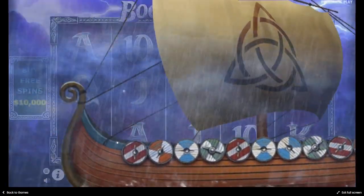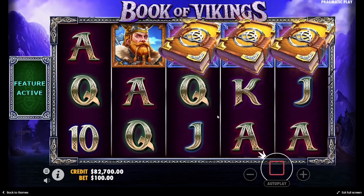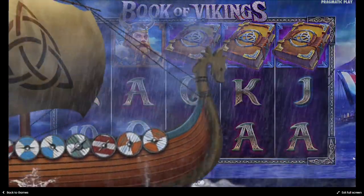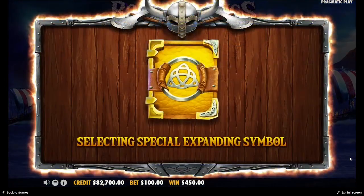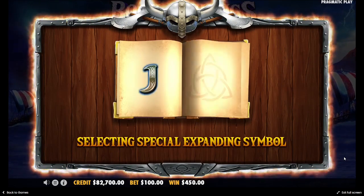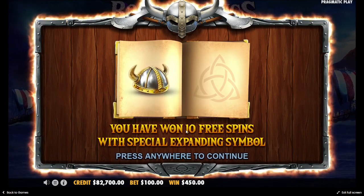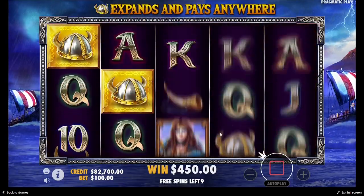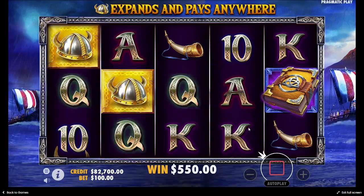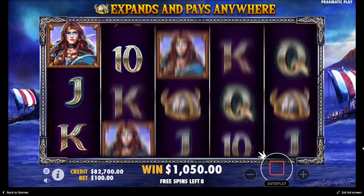$17,000 so far — wow, that's a great bonus! We are up by $7,000. Let's try again. What will be our special expanding symbol? I'll call it a hat. Two of them — maybe $500.